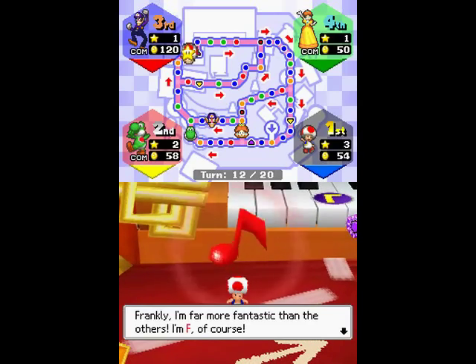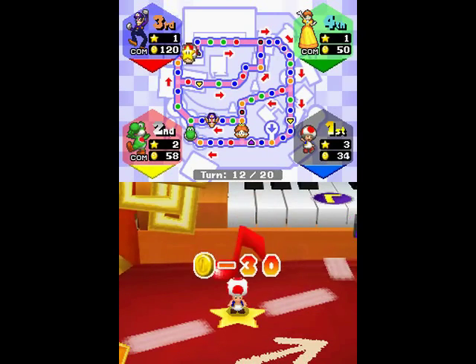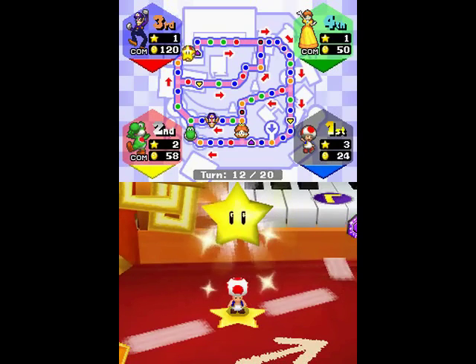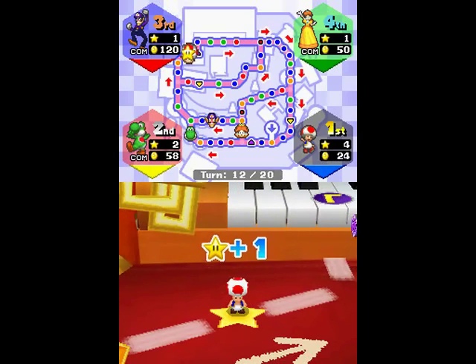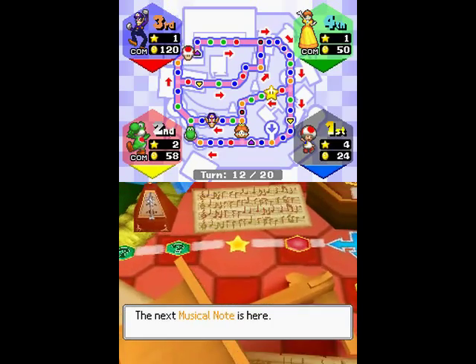I want the star — it's a very costly star, but it is a star nonetheless. I will pay 30 coins for a star any day. Especially because once you pay 30 coins, the next one's five anyway. So even if you have five coins left over, you're still good to go for the next star.